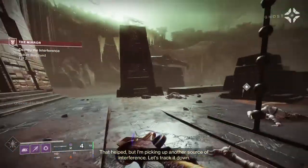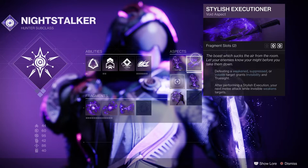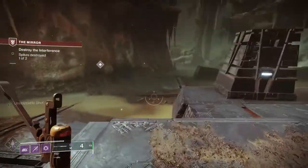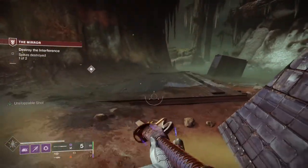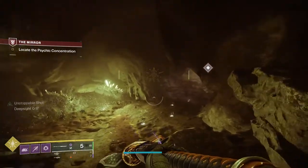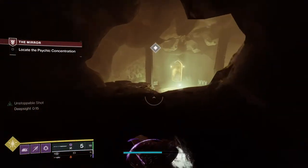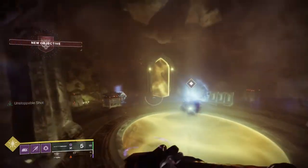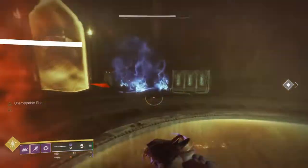Once suppressed, Stylus Executioner comes into play. When you defeat a weakened, suppressed, or volatile target, you gain Invisible for 8 seconds and you get True Sight. After you get this, your next melee also weakens targets. So if you jump into a group of adds, you can take one out quickly, which will allow you to go Invisible and give you True Sight.